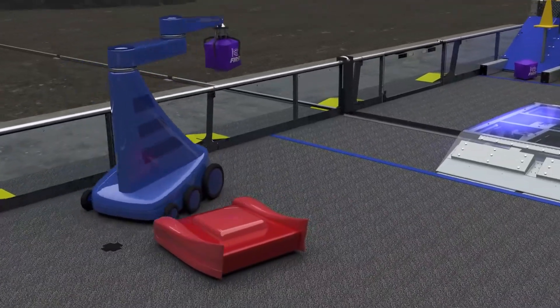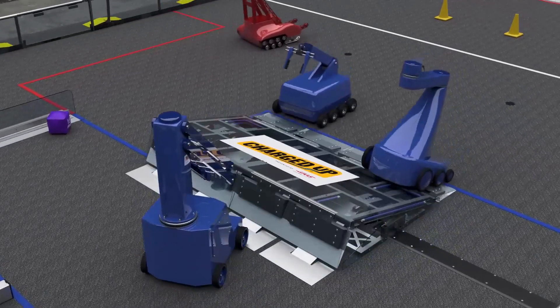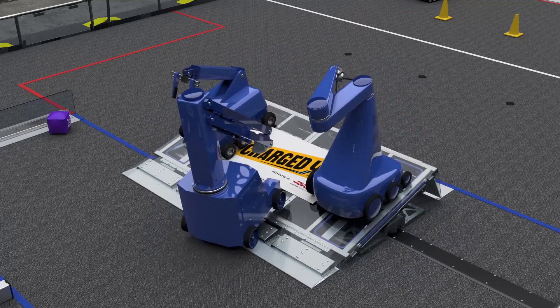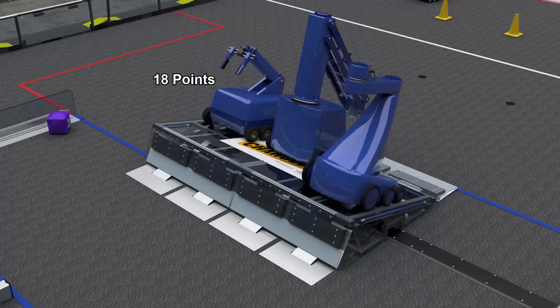Robots are protected within their community and loading zones. As time runs out, robots race to their charge stations. Alliances earn points for each robot docked to or engaged with the charge station.